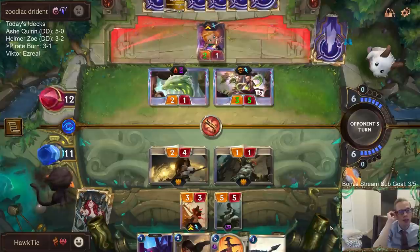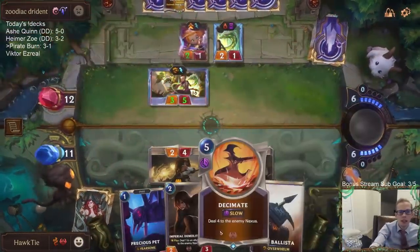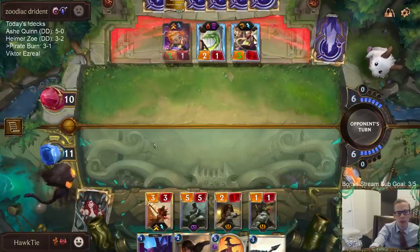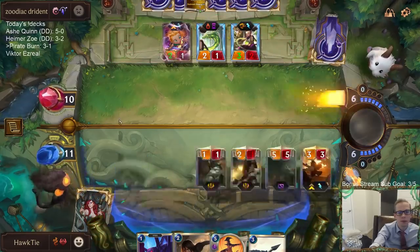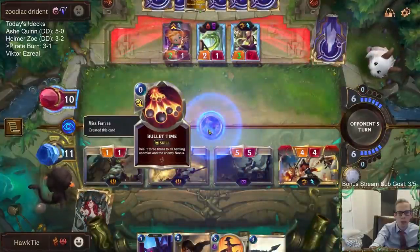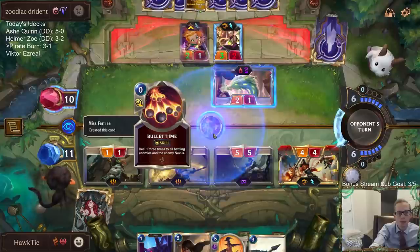That should be the Pale Cascade on the two one lifesteal, making that a four two. So I can either play the Spider and then Spider plus Decimate, or just triple spell with these things. They want to play something else first so they can have their Pale Cascade draw a card. But now we have the leveled up Miss Fortune, so as long as they don't have Hush, we are looking good. I want to get this attack in immediately before a Hush comes along. They can Deny the Bullet Time though — Deny plus Pale Cascade would honestly be a mess. Bullet Time should just be like three separate skills so you can't just Deny it.